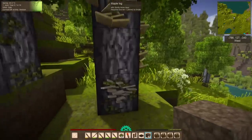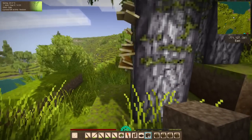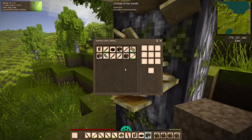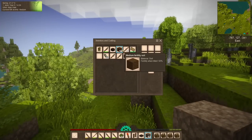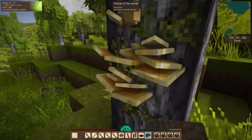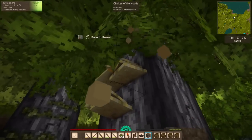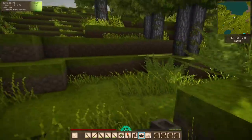Right here we have some chicken of the woods — this is an edible mushroom. Because we are very low on food at the moment, I am absolutely going to harvest it. We're going to also mark this chicken of the woods location on the map. And of course, some spelt — got to get some of that. And we are back on the road.